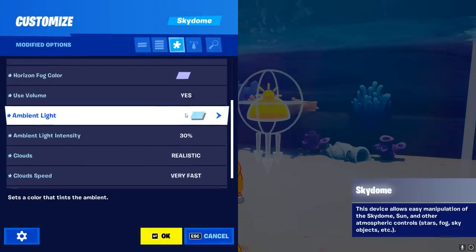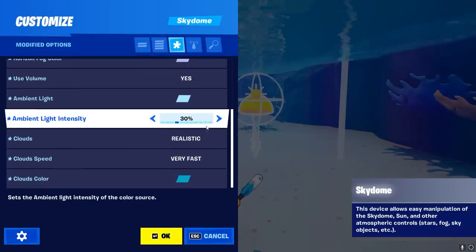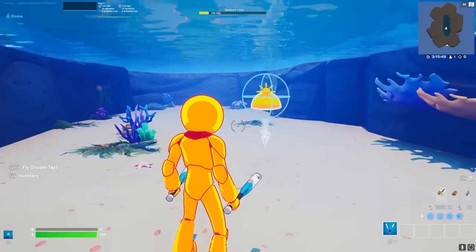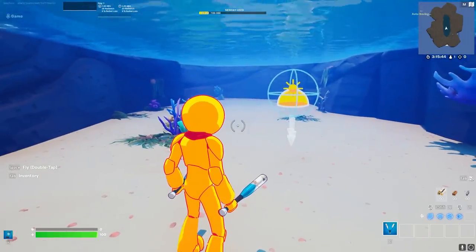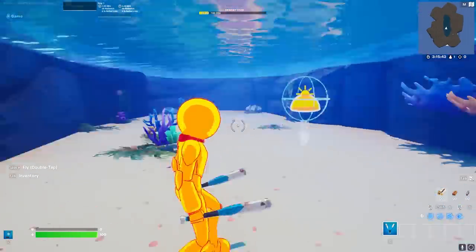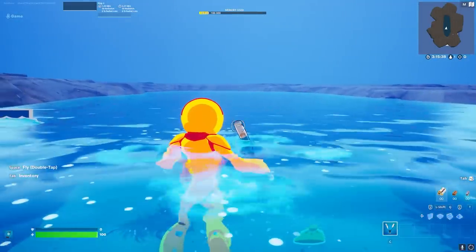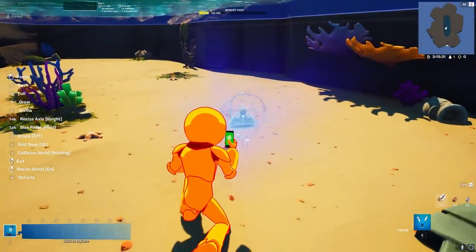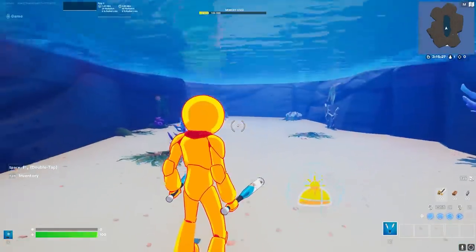On the colors, you can basically decide whatever you want. Now we need to do two more things: first, making this as big as our pool by changing the volume depth, which now covers our entire water pool. There's one important detail — it looks very nice underwater, but if we jump up, we still have the water effect, which we don't want. So we make the device a little bit lower so that when we jump into the water on top, our feet are not sticking inside the device anymore.